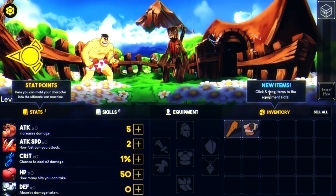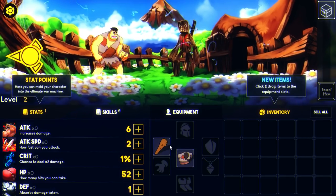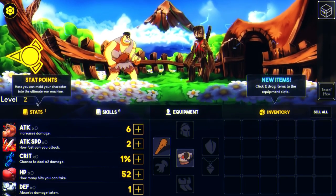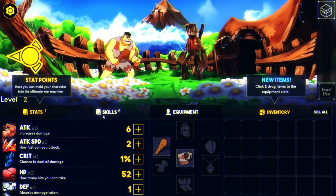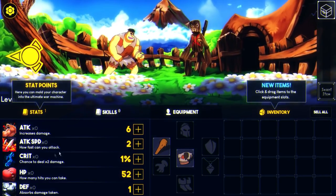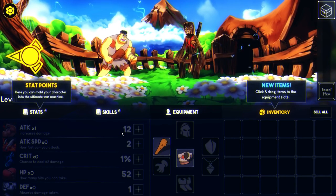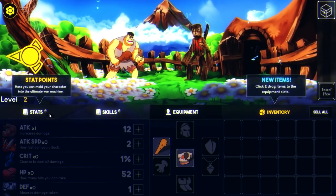So we have inventory stuff. Click and drag items onto item slots. Weapon on weapon slot — which weapon gives us one attack? It's very similar in that aspect. Here you can mold your character into the ultimate war machine. I love how it kind of works. Do we actually click? No. We just kind of add things. We have one stat point, which we can increase our attack damage, attack speed, crit, HP, or defense. Let's go straight up with attack damage.